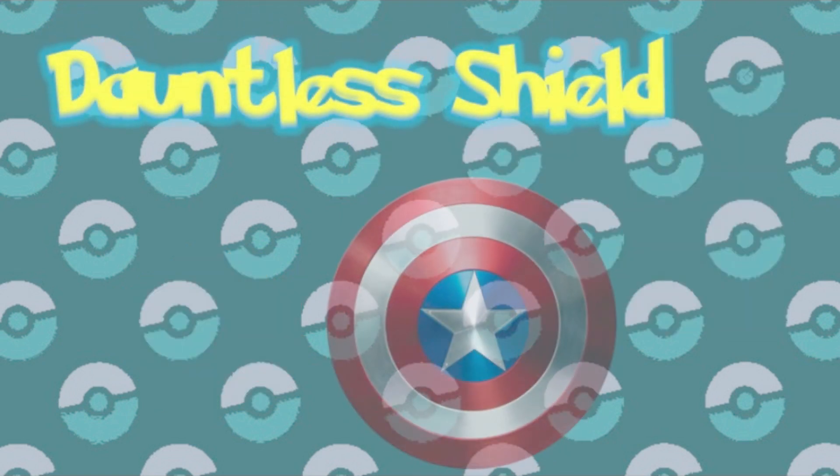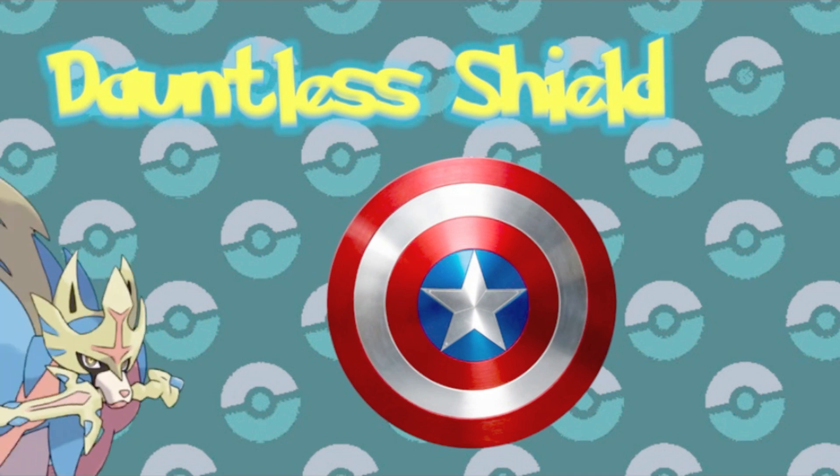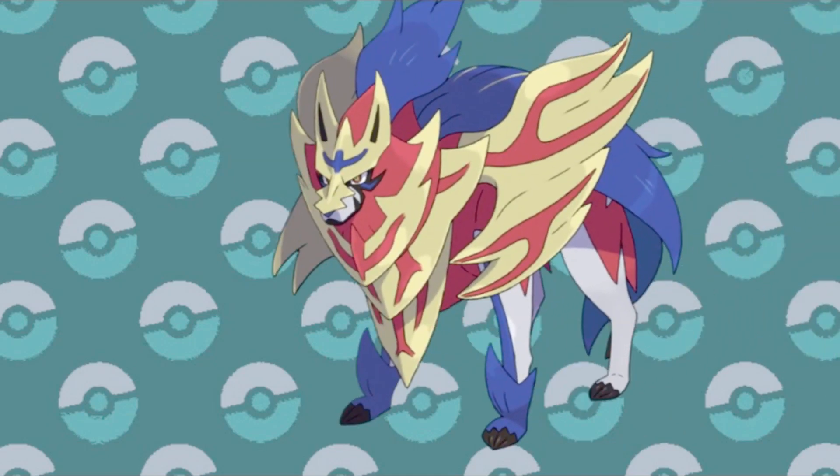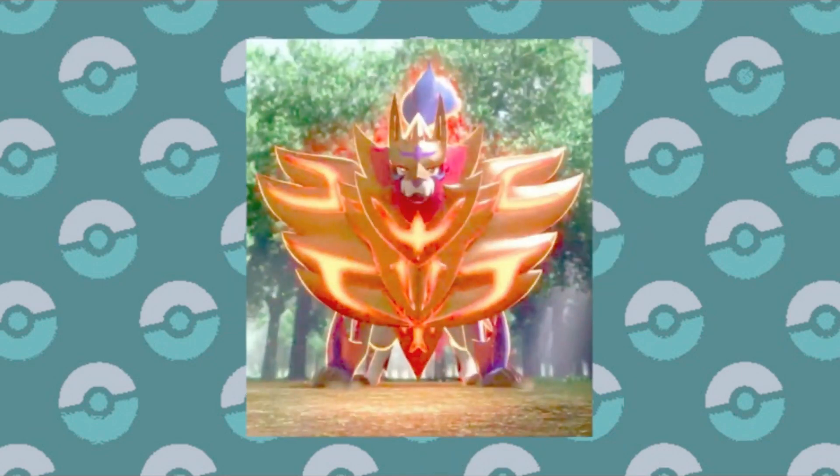Next is Dauntless Shield. And, as you guessed, it's for... Zacian. Nah, just kidding — it's obviously Zamazenta's new ability. Dauntless Shield simply raises the Pokemon's defense when they enter the battle. Not very complicated, but also something you would expect when having a giant shield for a face.